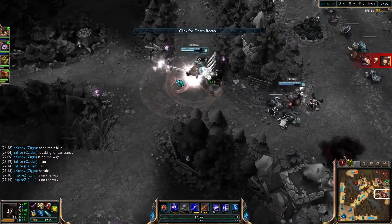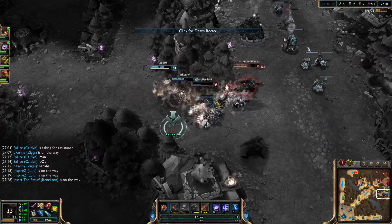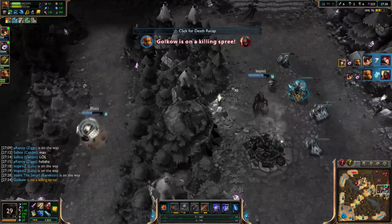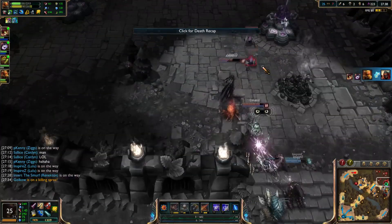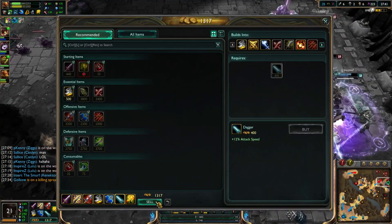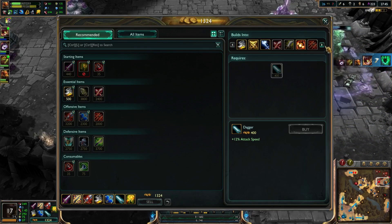There's no way to out-duel a Fiora, honestly, unless you have more cooldowns. There's just no way. I didn't have Flash and she used hers, but it looks like our team is going to win this fight. With their ADC down, it's not as much of an issue.